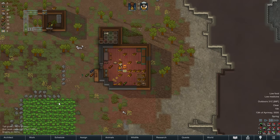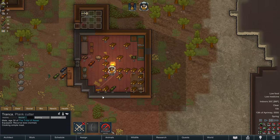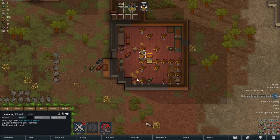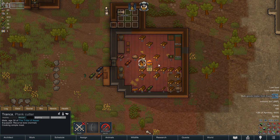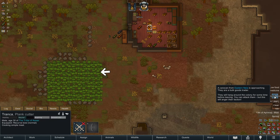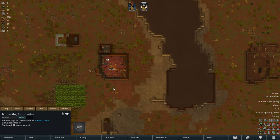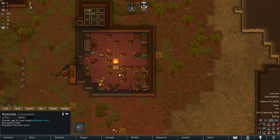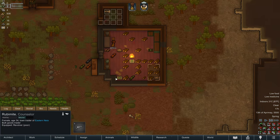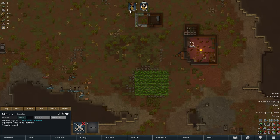We have some meals again and our rice looks like it's ready to harvest - Tronca can probably get to harvesting the rice. We have a bulk goods trader coming - let's see if they're willing to buy anything so we can get some silver stockpiled. We have a lot of bulk wood that might be worth selling.